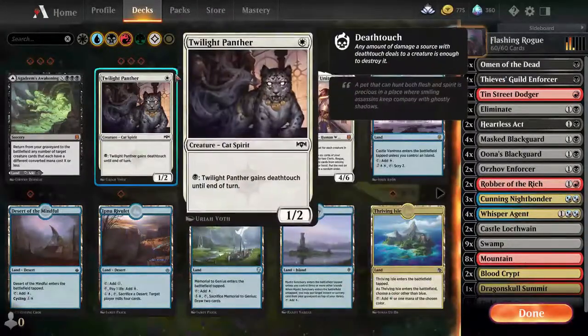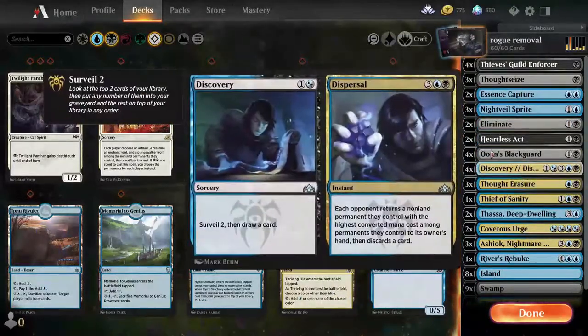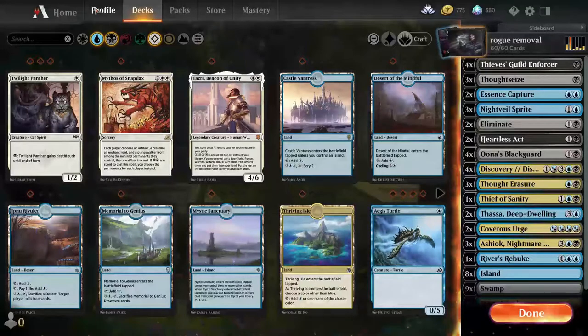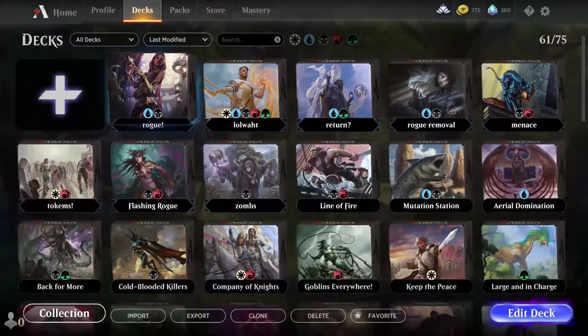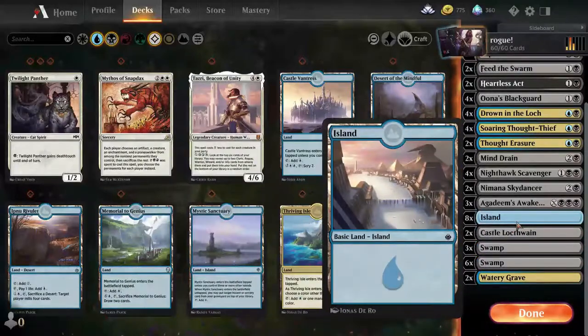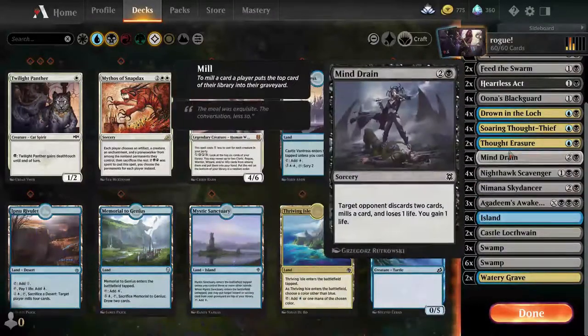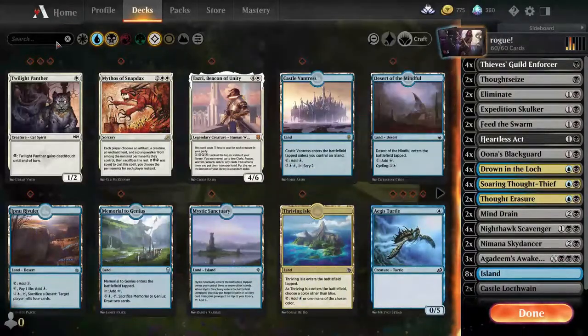Going back to Dex, I had another deck as well — more around straight-up removal and counters. With the new season they put more rogue stuff out, and I thought great. I messed around with it a bunch, tried making it a three-color rogue deck with black, blue, and red, mainly because of Robber of the Ridge. It just turned out it was very intermittent trying to get the correct lands the first couple of turns. So I pared it down to just black and blue because there's a bit of control in this too, with Thought Erasure and mill.